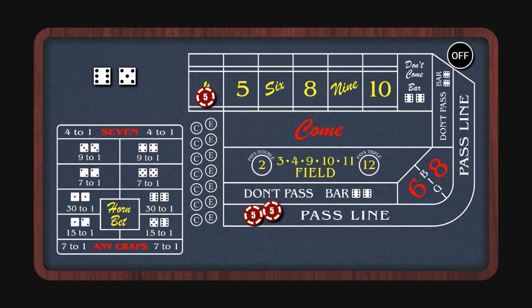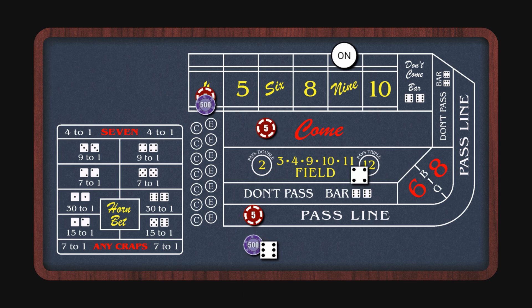We win on the eleven and the point's going to be nine. Now we can put our odds down and make another come bet. That one's going to move to the ten. Eleven does nothing for us and unfortunately there's the seven out — so we lost everything.